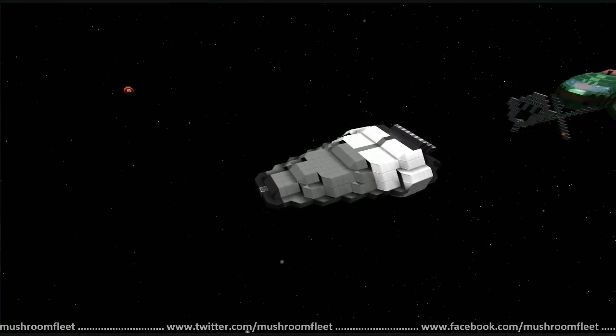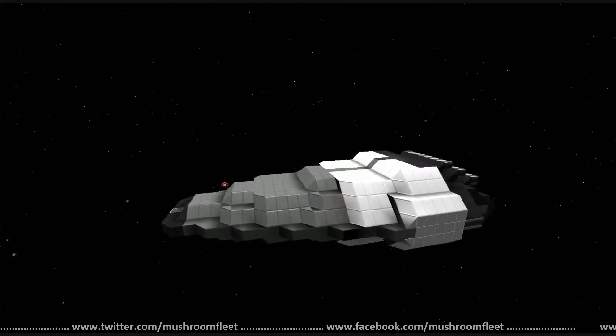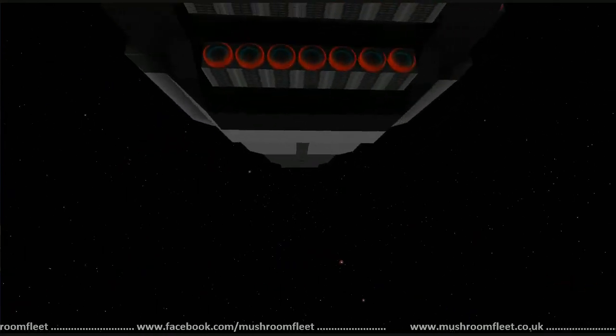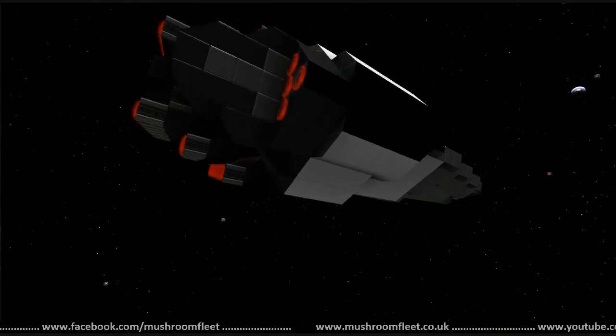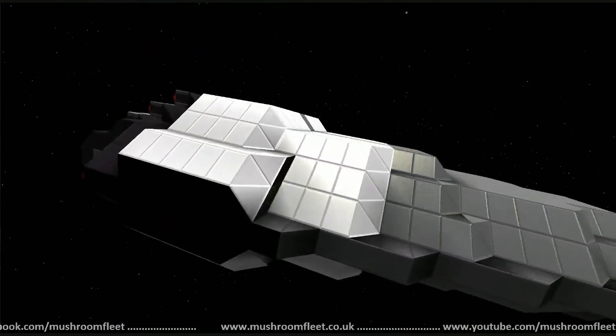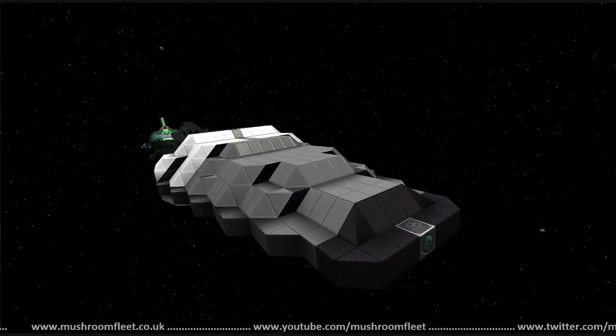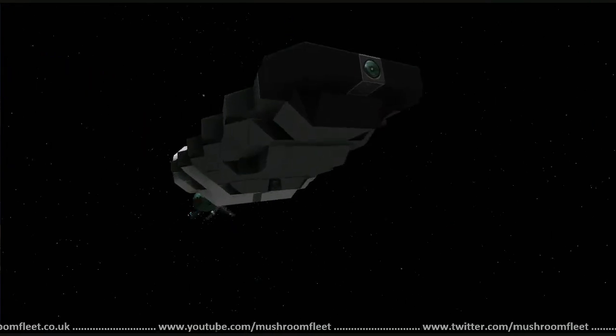Welcome back everybody, today we're doing another lineup review. We're with Ender, and he's here in his placeholder ship — this is not the ship we're reviewing. The placeholder is called the IF Shuttle, which is the canonical representation of the shuttle from the Ender's Game movie.